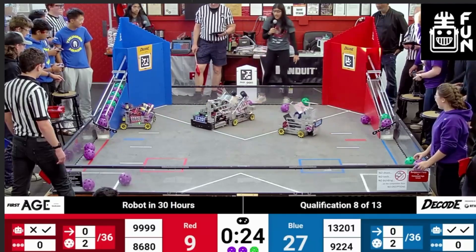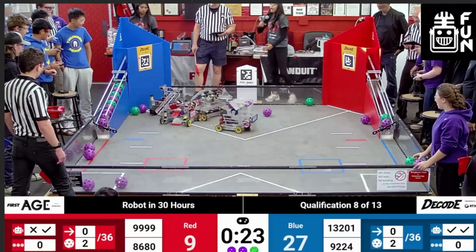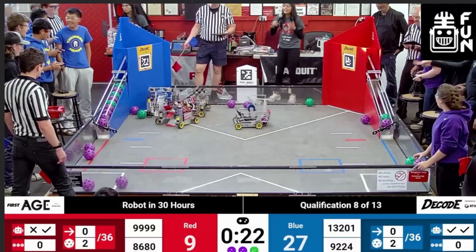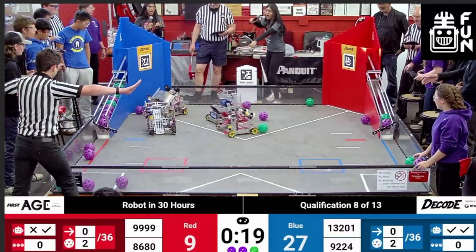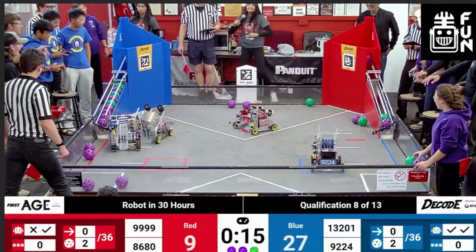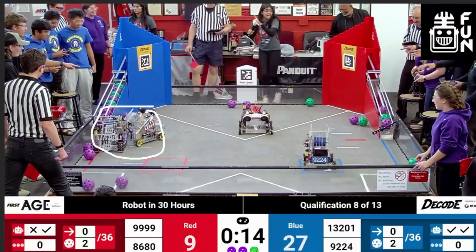The robots continue to get shoved, and the Red robots try to corner out 13201, but with only 23 seconds left and Blue holding an 18-point lead, it doesn't matter. 13201 quickly spins out and drives away to avoid getting trapped. We also see an interesting penalty situation: Blue is on their gate zone with the Red Alliance contacting them — that's a penalty on Red. But then Blue drives into the Red secret tunnel while Red contacts them — that's a penalty on Blue. Penalties can swap between teams that easily depending on how close you are to those tape lines or the secret tunnel.